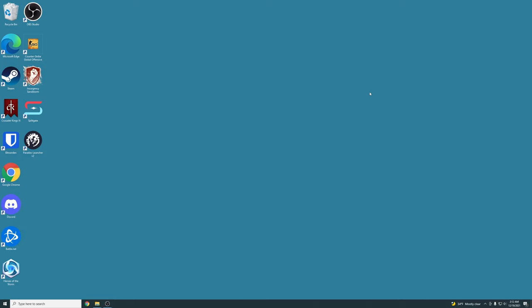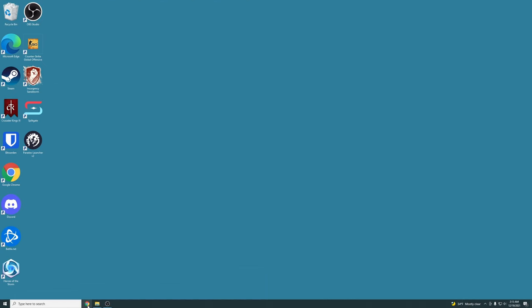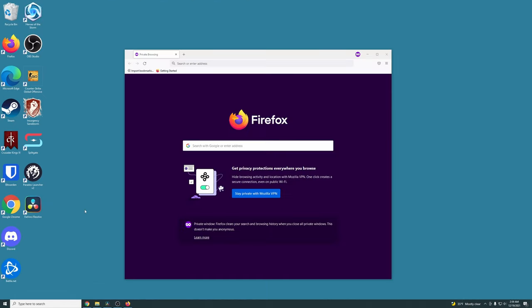Next, let's assume your Xbox Networking panel is still showing issues connecting to the Xbox Live servers. What we have to do now is get into your router settings — I'm going to show you how to do that.